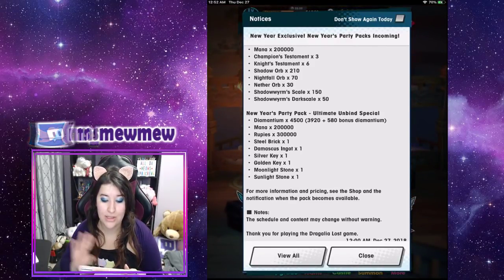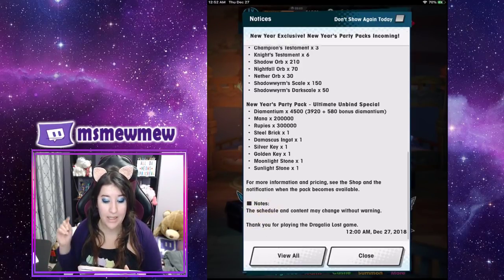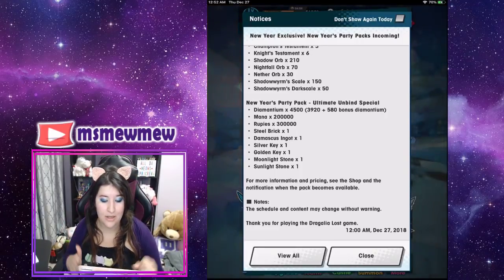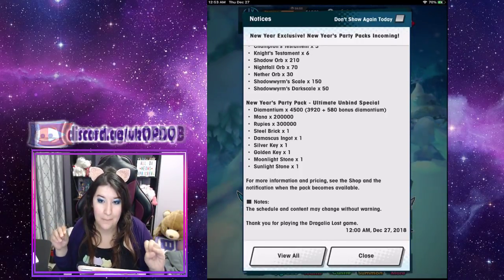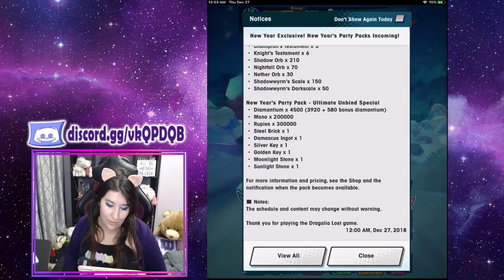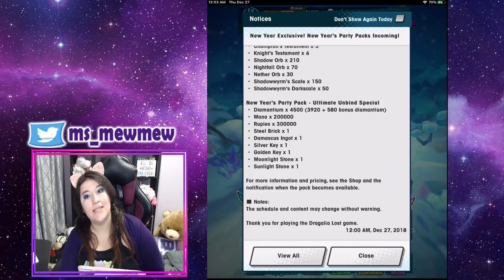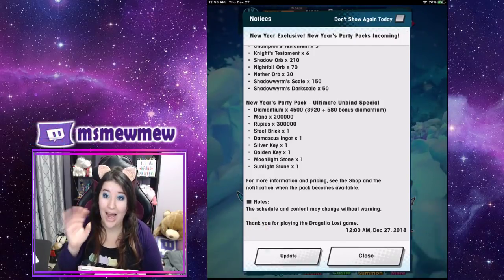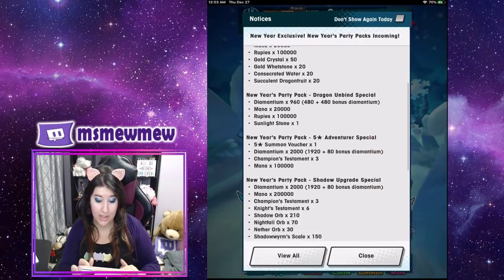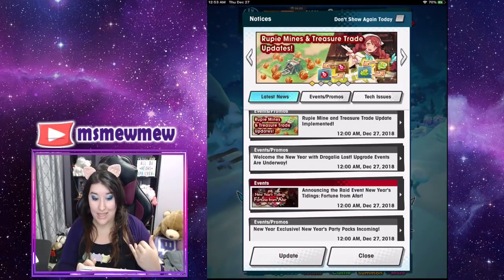Then we have the New Year's Party Pack Ultimate Unbind Special with 4,500 Diamantium, 200,000 mana, 300,000 rupees, steel brick, Damascus ingot, silver key, golden key, moonlight stone, and sunlit stone. So you're going to be able to unbind four-star imprints, five-star imprints, four-star dragons, five-star dragons, four-star weapons, and five-star weapons. Oh my gosh, this is game news. I want to see the price points for all of these because they don't show any pricing information here, but they're coming and we'll definitely talk about whether it's worth it or not.